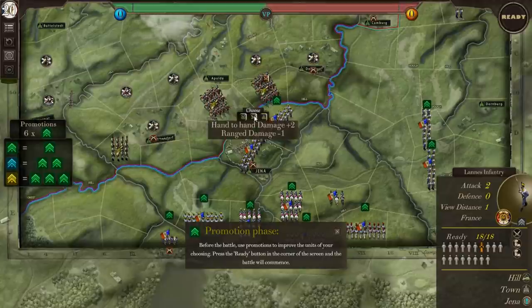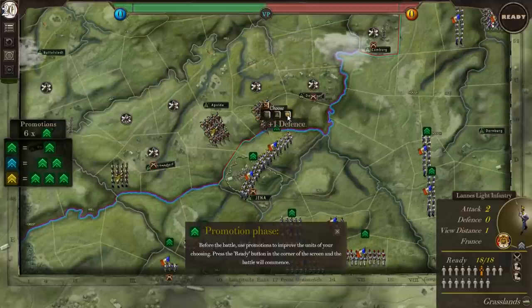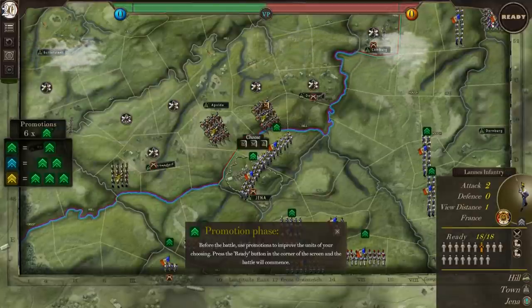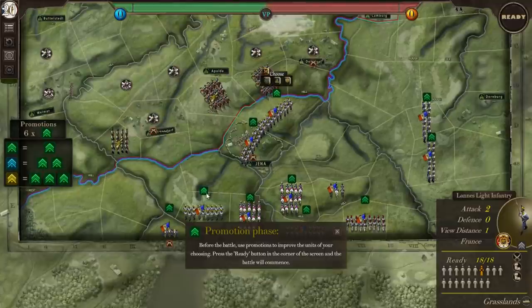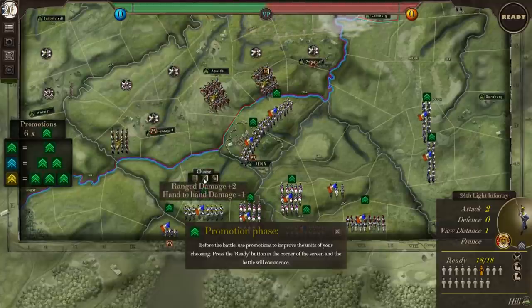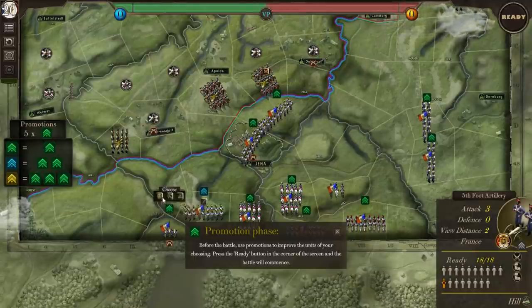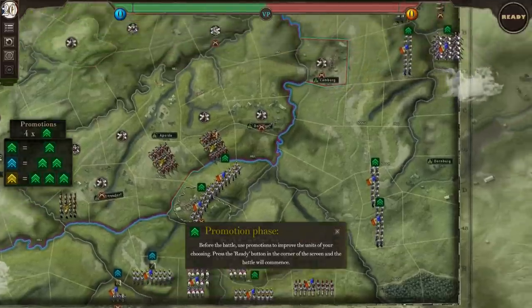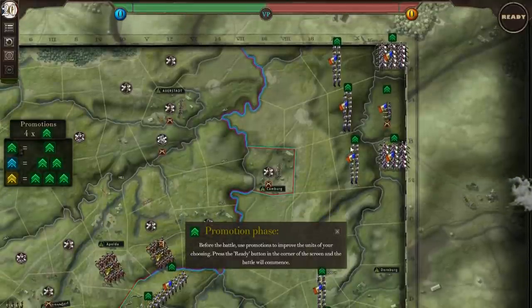Defense, hand to hand, hill — I'm not sure how the game decides which units get which perks. These are just line infantry, these are light infantry. I don't really understand the distinction. I kind of always try and go with the ranged damage perks, and you can also have really experienced units if you want.